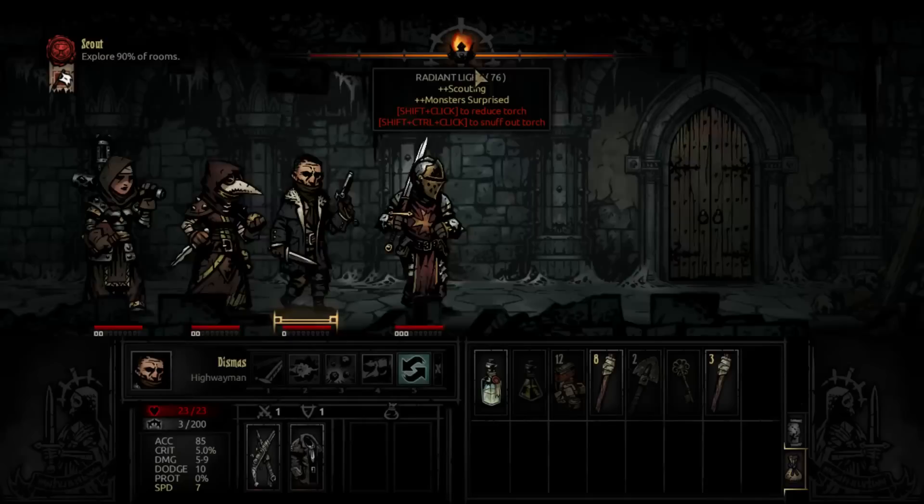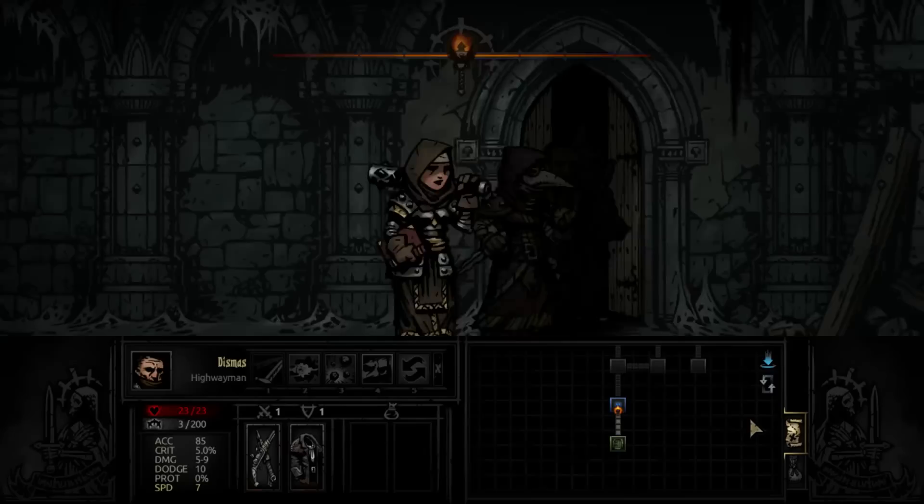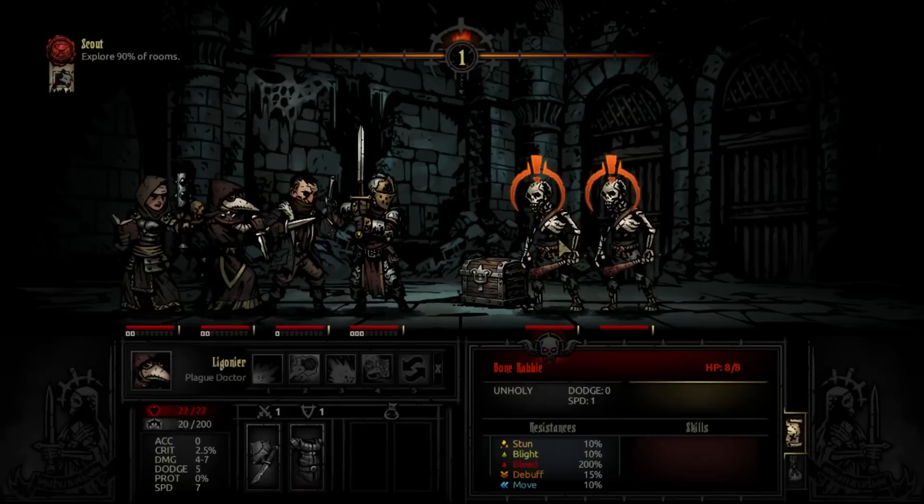There we go, another torch. As you can see, we now get more stress. I'm going to use my torch there. And we have our first fight — we surprise them, so we get priority for turn one.